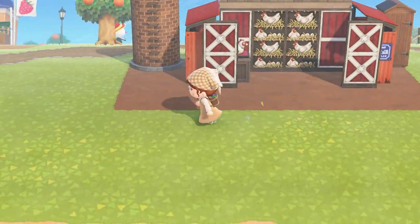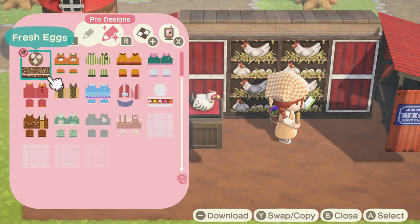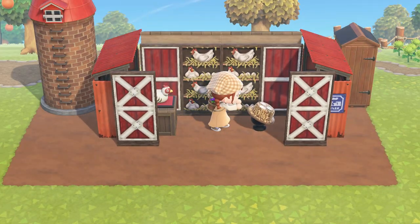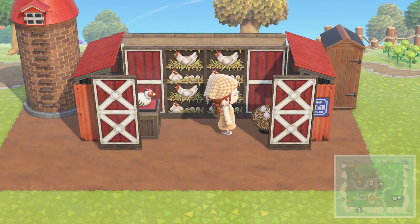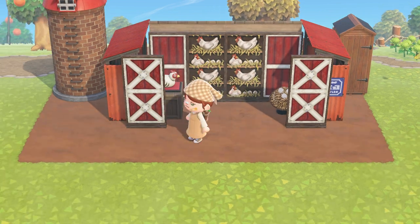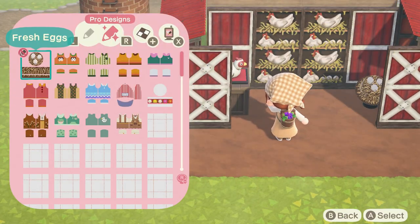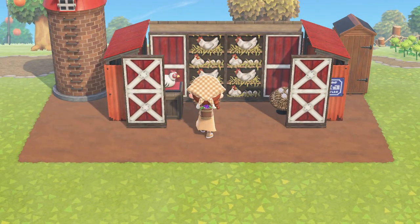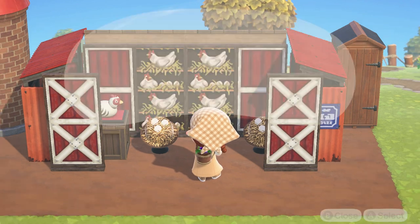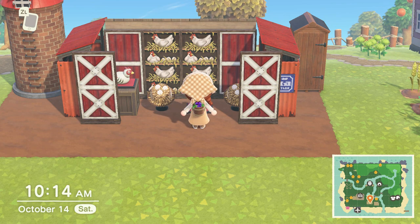I hopped in because I have an egg hat — I got apparently distracted by a balloon, so don't mind me there. I have a little flesh egg hat that I put down in here and it just kind of added to the area. I put one over here in this corner and then another one right beside the rooster on the left, then put a rooster in the middle. I like being able to use little hats and umbrellas as decoration.